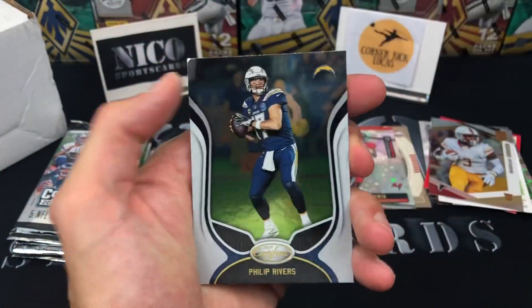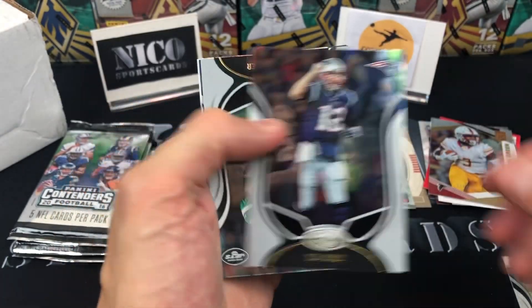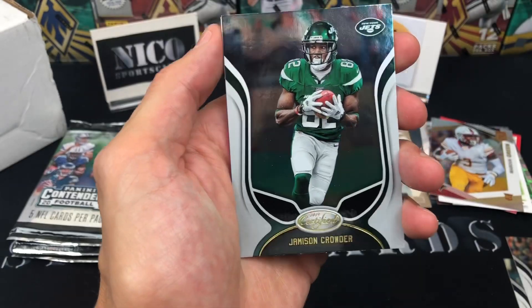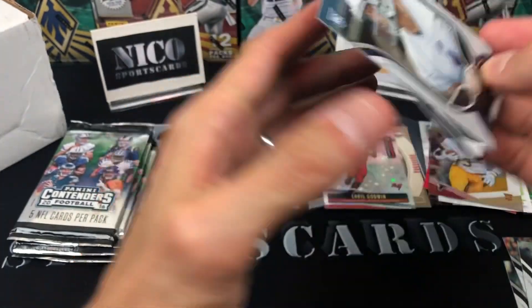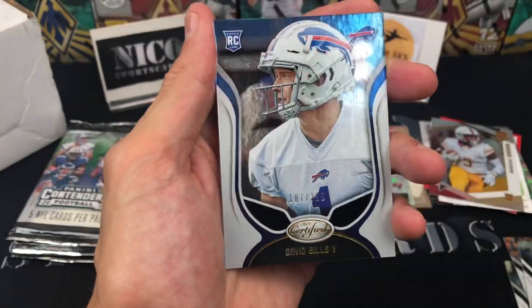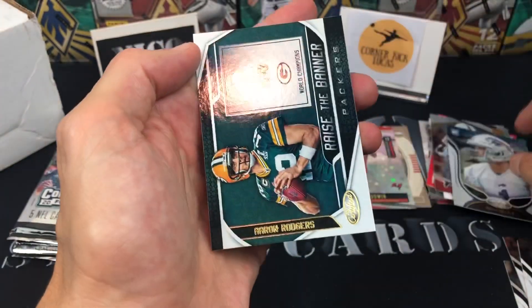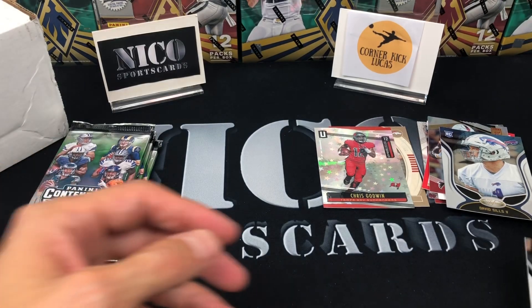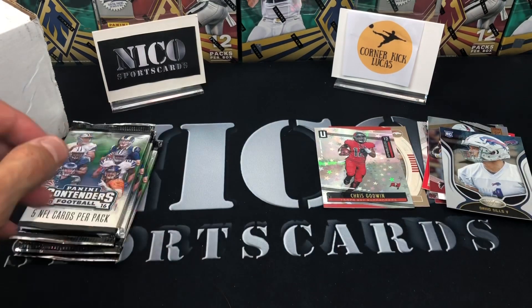All right, 2019 Certified — Philip Rivers, Tom Brady, Jameson Crowder, David Sills out of 399, and an Aaron Rodgers Raise the Banner. No hits out of the main box, so basically got to pull an auto out of the 2016 Contenders.